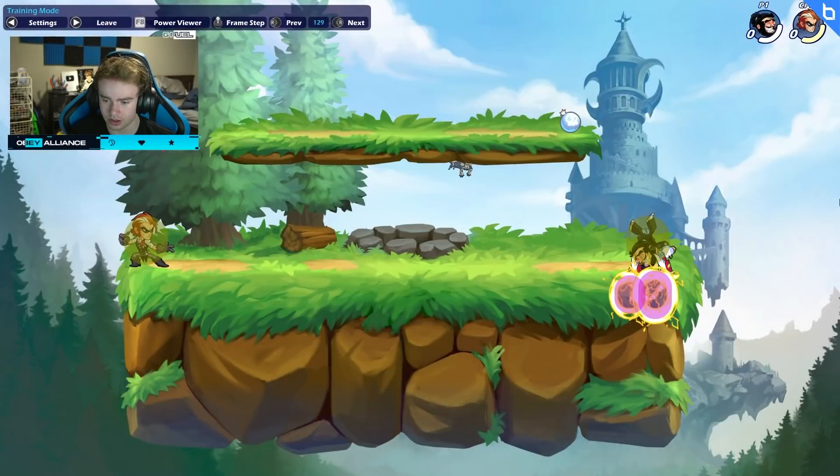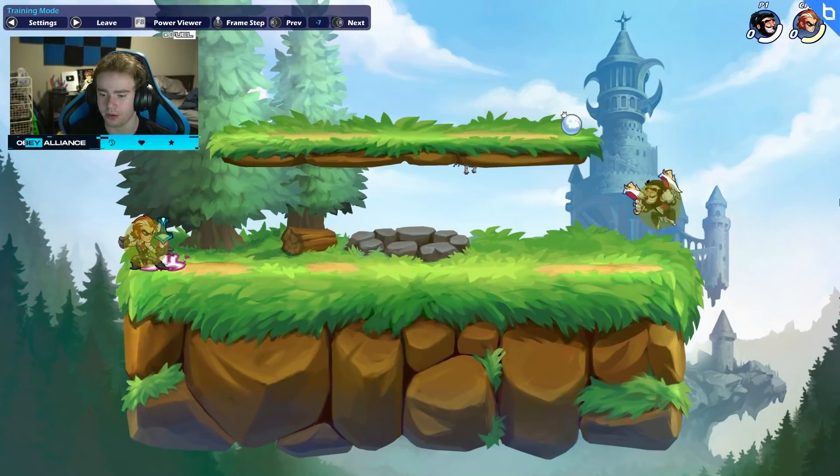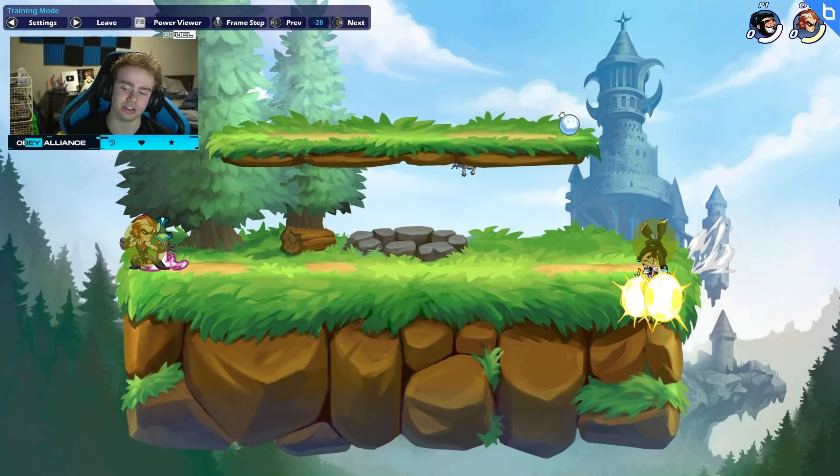And that has hitboxes, by the way. So if I turn this on, you see the hitboxes. I could probably space it — there we go, a little bit to the right — and you can actually edgeguard with it. Like that will hit if somebody is off stage.